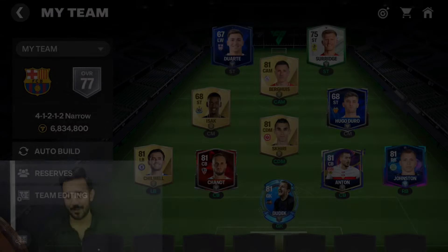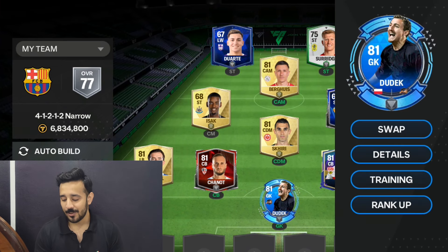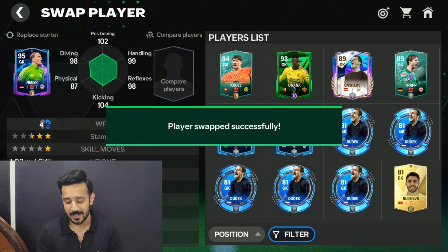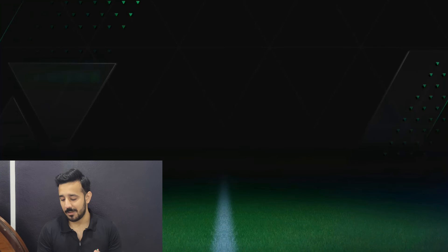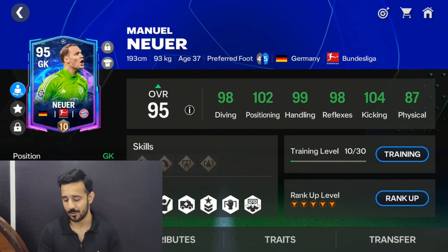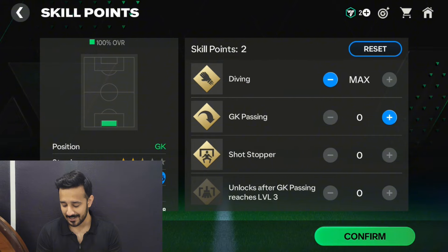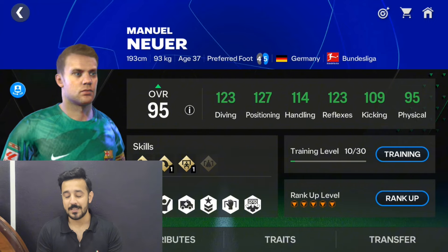We will start the video by downgrading our squad first — you can see it's a 77-rated squad. We will start upgrading from the goalkeeper position, and I will use the best goalkeeper in FC Mobile. I'll use his 95-rated card; his head-to-head gameplay is really good. I have five skill points, so I'll use them in diving and one in shot stopper as well. Now he has 123 reflexes, and if I train him his stats will improve even more.